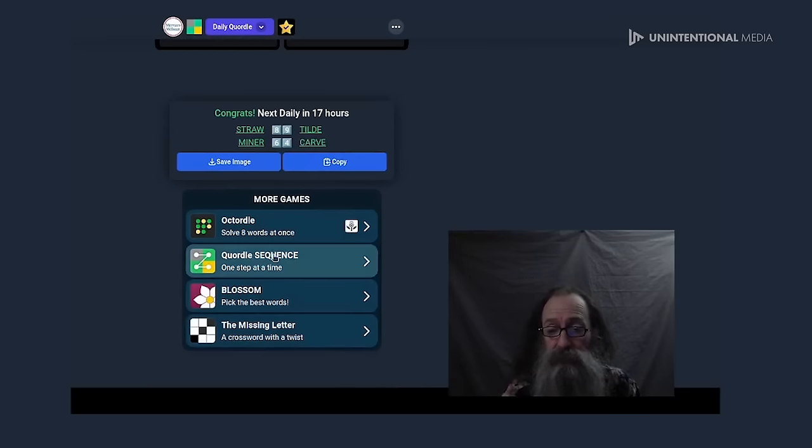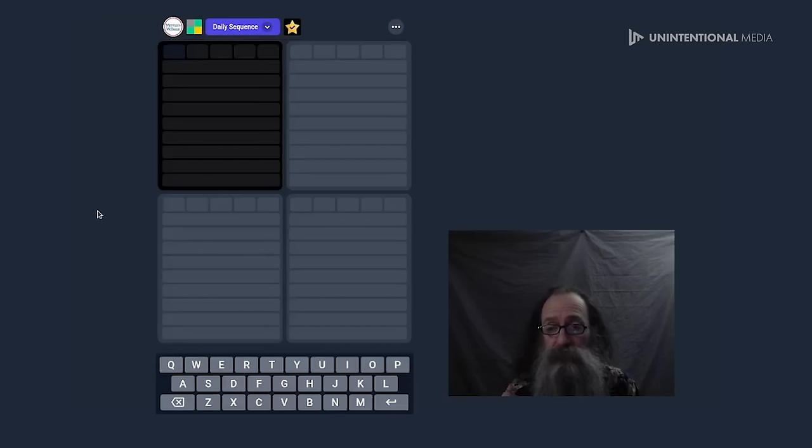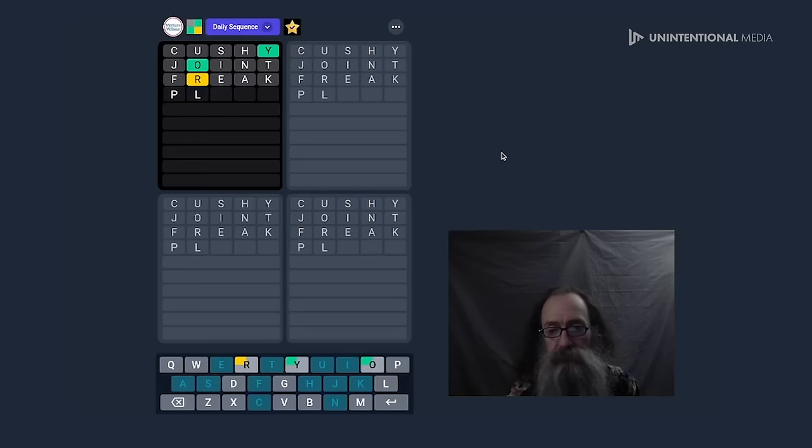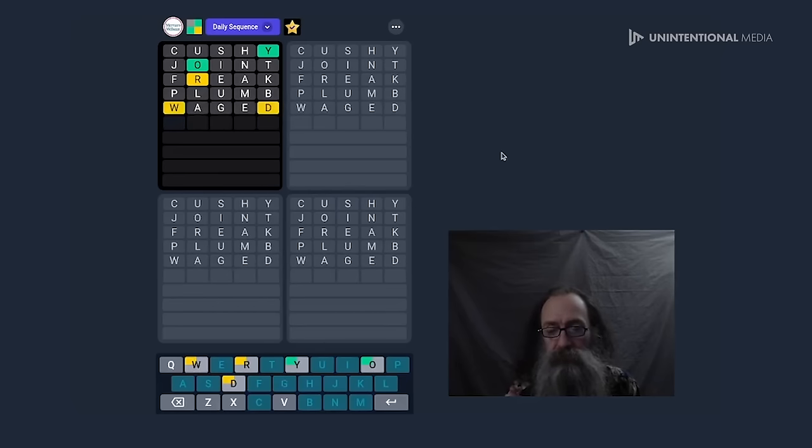All right, let's do another of these daily games. This is more or less the same thing, you're still just guessing five-letter words, but it forces you to do the first one then the second one in sequence. All the letters you guess carry through. I'm going to use the same starting words. Okay, that's probably something like LAURIE — nope, not LAURIE. I'll try WAGED. Probably DOWRY?